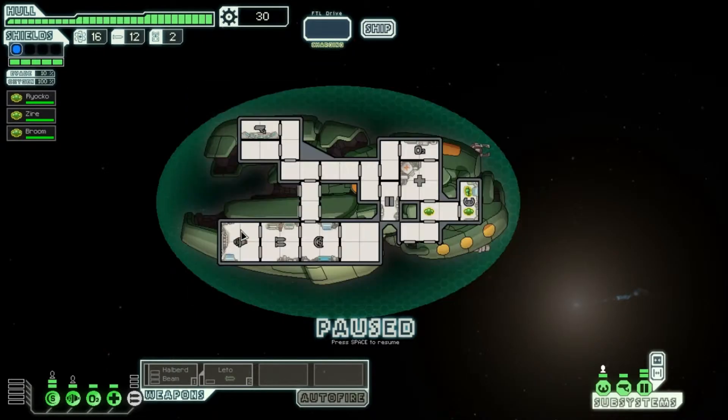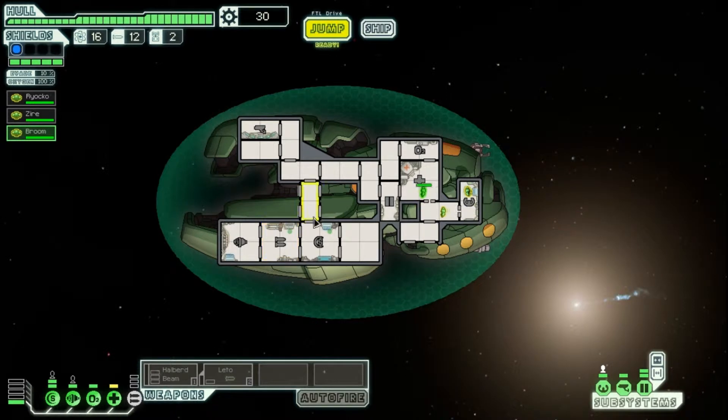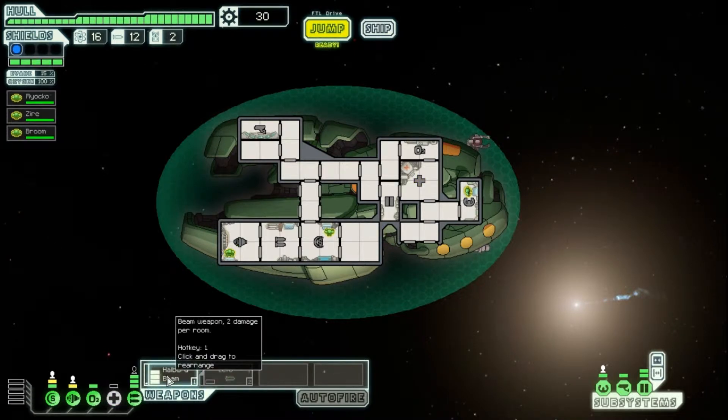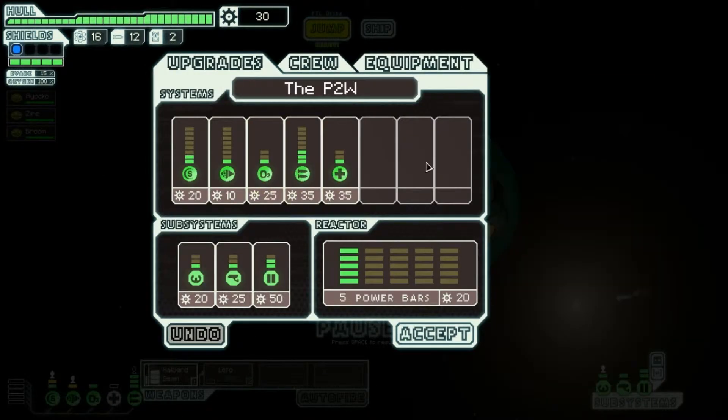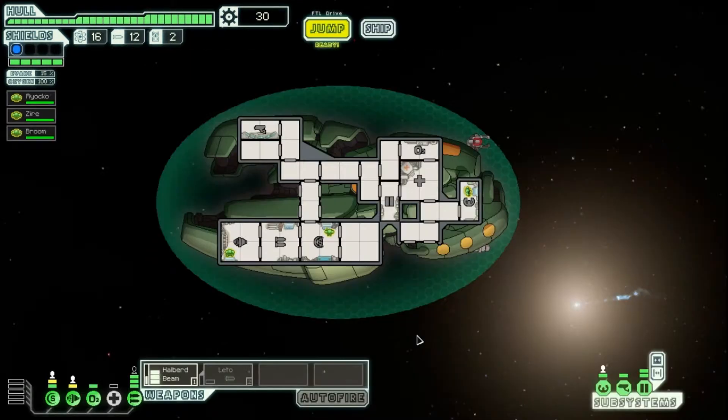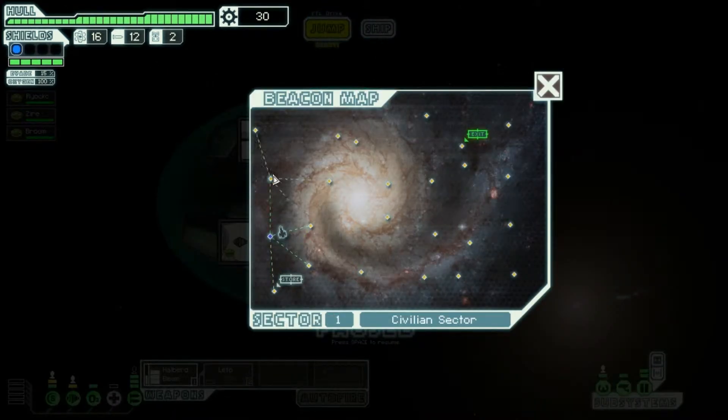We'll start up and move these guys into the proper locations. Ryoko will be the pilot, then we'll send Zyre to the shields, and Broom to engines. We'll leave weapons alone for now, but we need someone in the engine room. And we'll power down the medbay so we have enough to get our Halberd Beam up — unfortunately we can't get our Leto Missile up, but we can get some scrap and do what we need to.